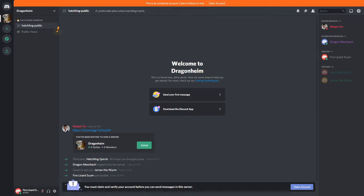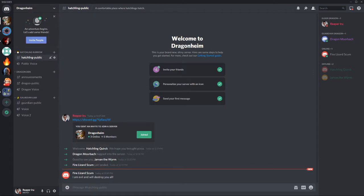With the higher settings, if someone else comes in — for example, Fire Lizard Scum — they have no roles, so they must claim a Verifier account before they can send messages. If a member types something bad, moderators can now quickly remove it.